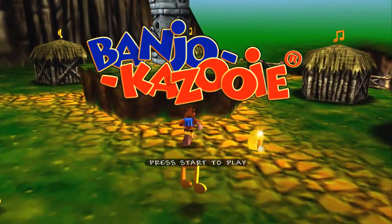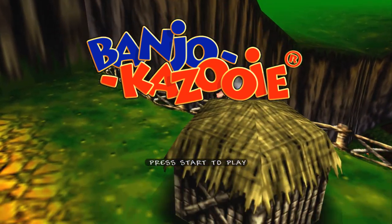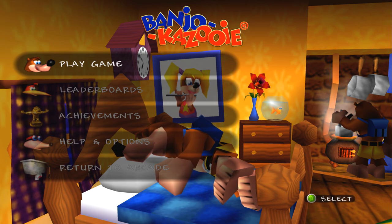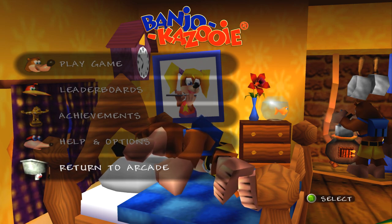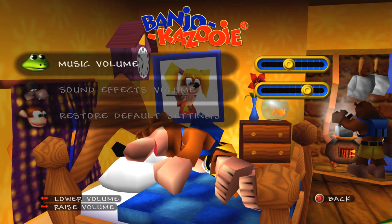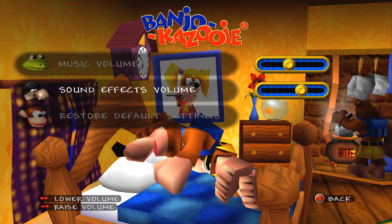No problem — I figured it would be a good change of pace. It's time for you to play good games for once. So let's get started. This is already changed — you get to choose play game, leaderboards, achievements, and all that. For the 64, you would just be right here at select a file, basically. Don't really have much in terms of options. That's okay, I guess.